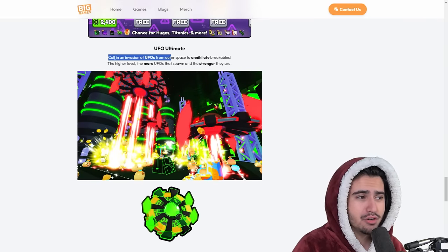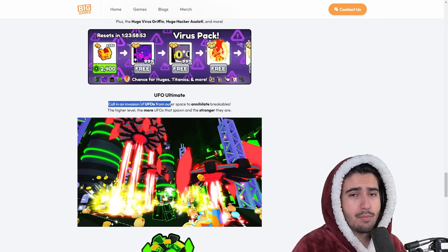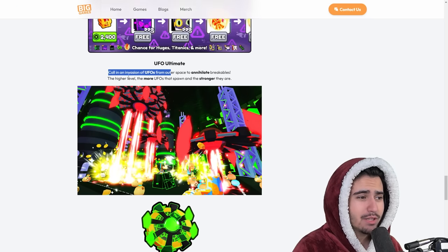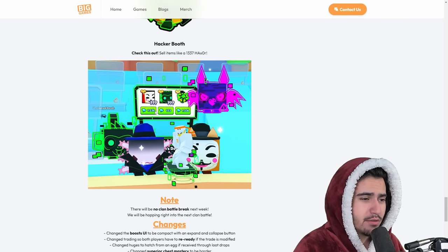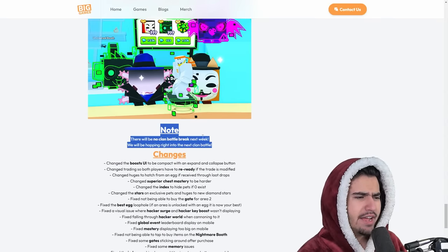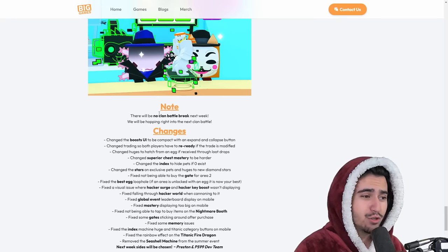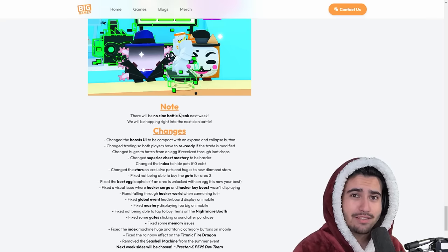This potentially could be a new, better damage ultimate, but we'll have to see. Depending on how many people open the virus pack is how cheap this ultimate will be, since I think it's the only place you can get it. And then next up we have the hacker booth. Another very important thing — I don't know why they're doing this, but I'm guessing they think if they take a break from clan battles at all, the player count would drop a lot, because the clan battle has kind of been carrying this update the past week.